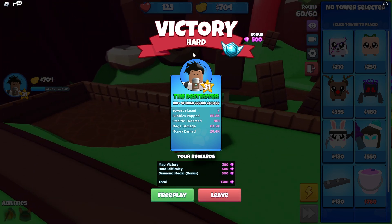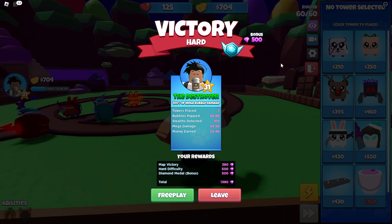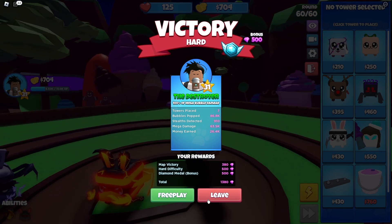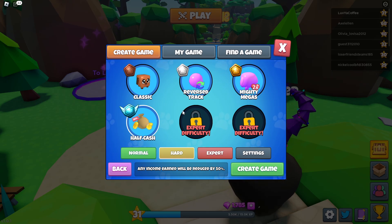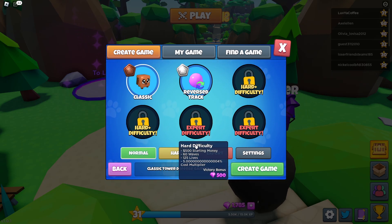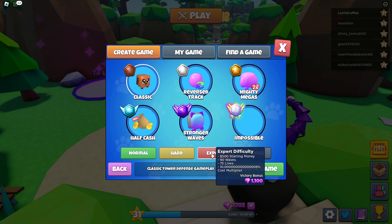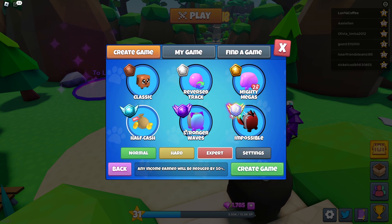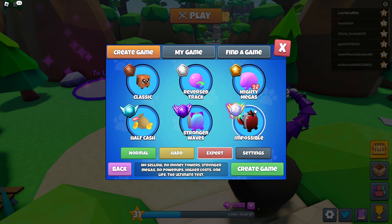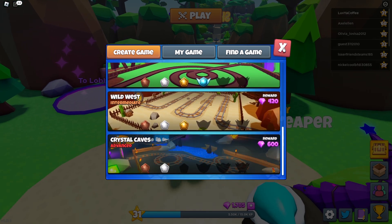Victory! Look at this victory screen — towers placed, bubbles popped, stealth detected, mega damage, money earned. The reward satisfaction was really good with the big boom and nice sound effects. You can even free play here too. The game has normal, hard, and expert modes, and you can see the difficulty changes when you hover over them, along with modifiers like half cash, stronger waves, and impossible.